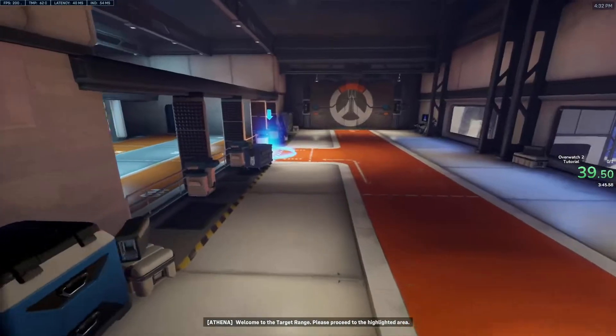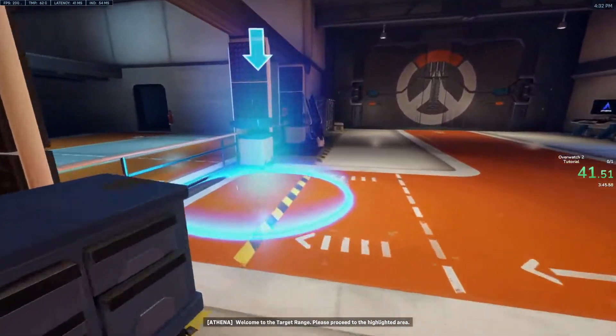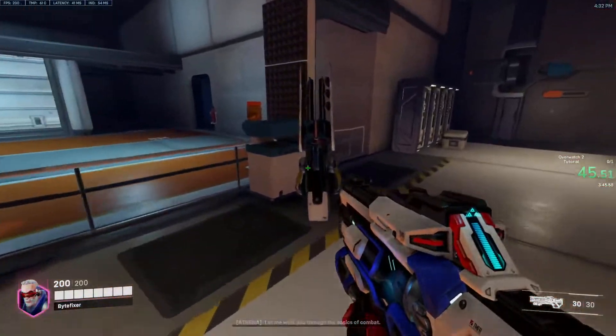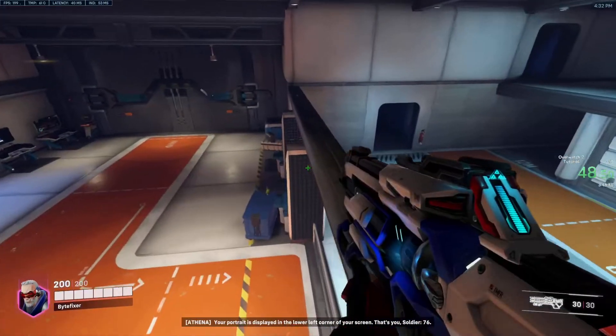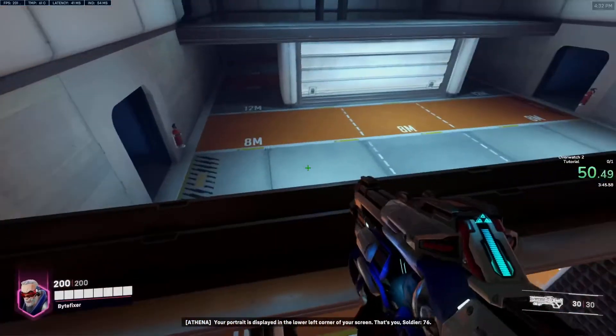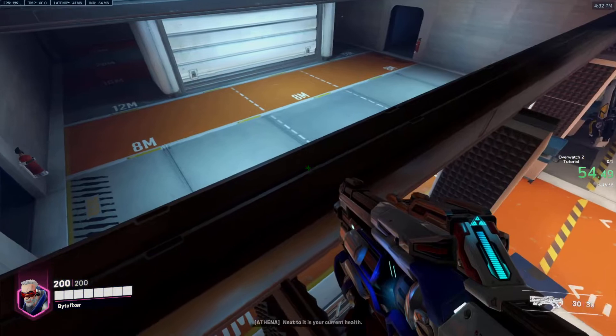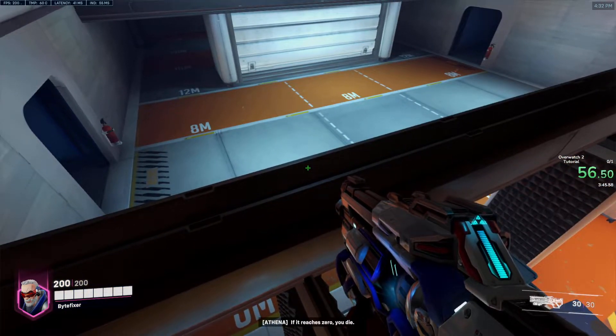Welcome to the target approach. Please proceed to the highlighted area. Let me walk you through the basics of combat. Your portrait is displayed in the lower left corner of your screen. That's you, SOTA76. Next to it is your current health. If it reaches zero, you die.